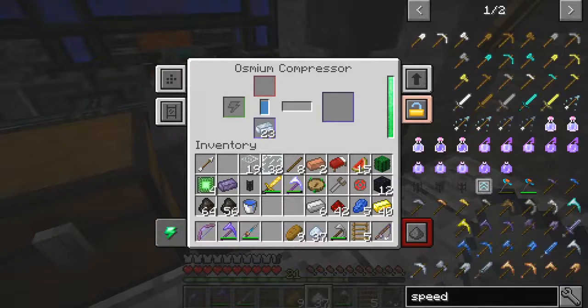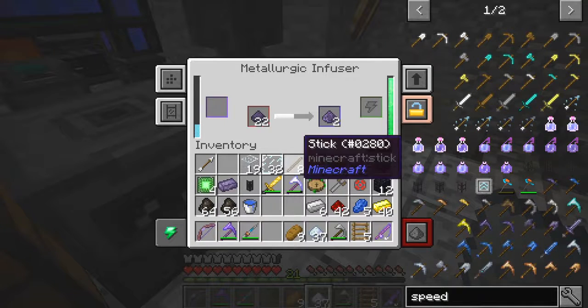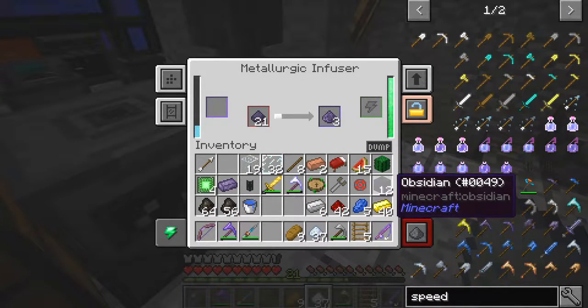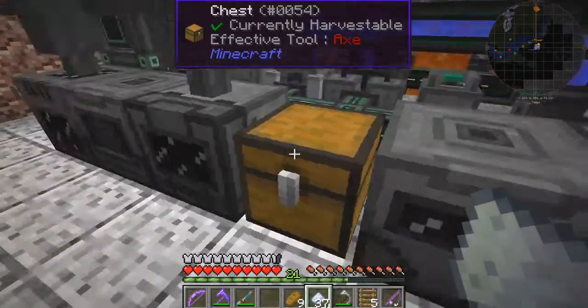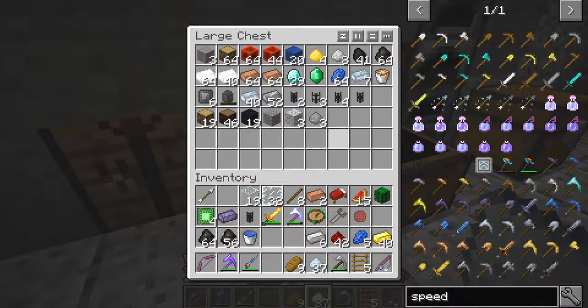Now it's got one speed upgrade — it's probably one of eight slots — so it should be going a third faster. If we look at the machine, it looks a little bit faster, hard to say. But I'd like to do some more of those and get that up to speed as well. Let's get rid of this obsidian because I don't need that now — we've got plenty of that.